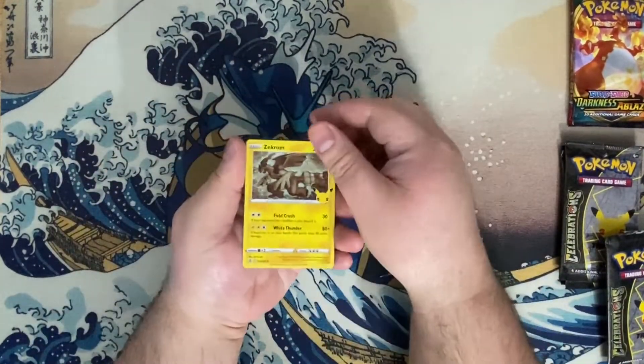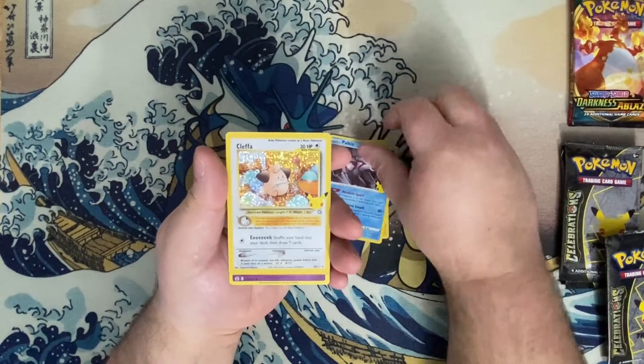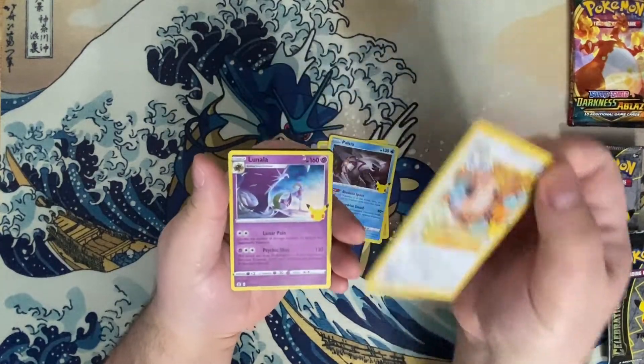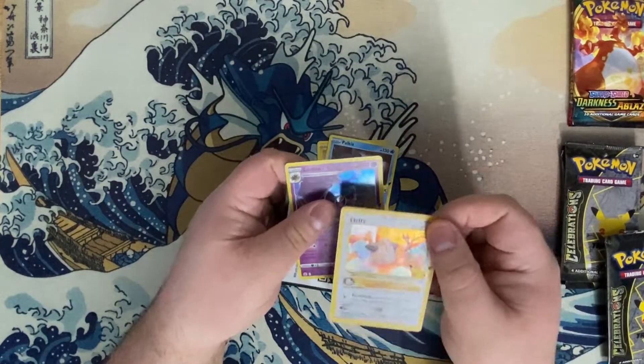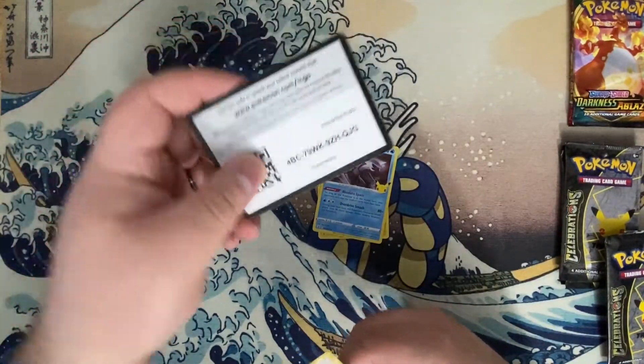We're going to start our first pack off with a Zekrom, a Palkia, and a Klefki from the Classic Collection, and a Lunala. Here's the code card for the pack.